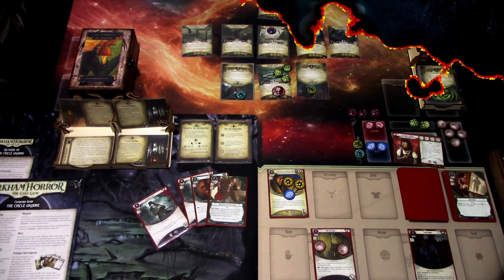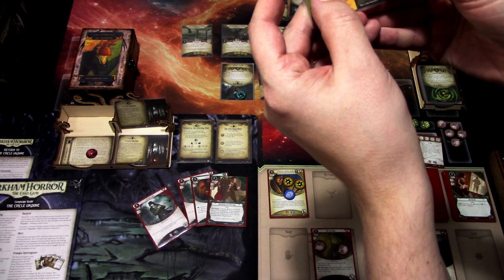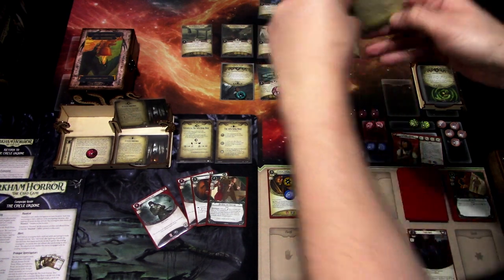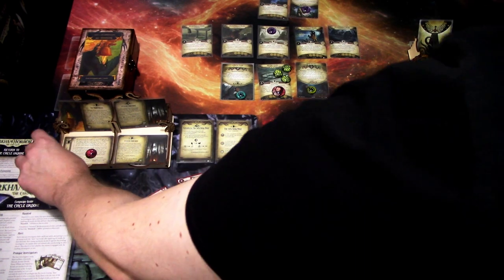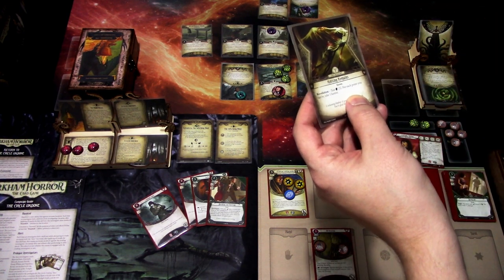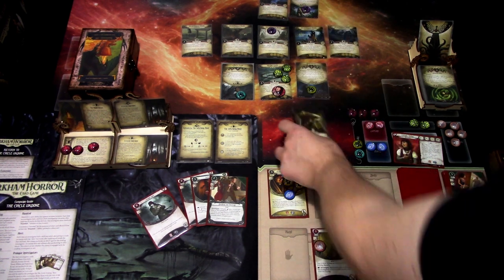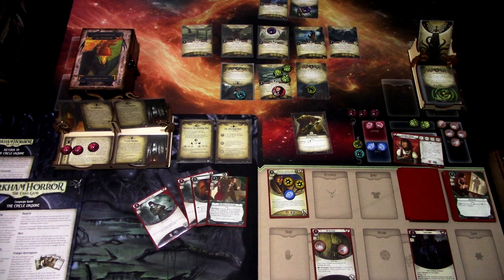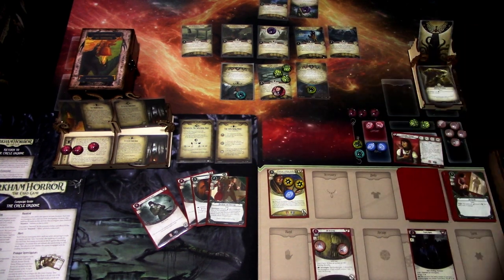We add a Doom. At the end of the round, place one Doom on the agenda for each witch enemy in the Witches' Circle — we forgot to do that last turn, so I'll add them now. There are two here, so we are at three of twelve. The encounter card is Rotting Remains — test willpower three; for each point you fail by, take one horror. We don't have anything to boost this with, so we just test. It is minus one, so we succeed and nothing happens.